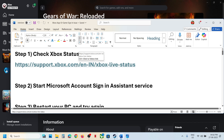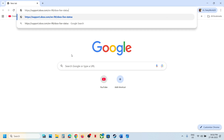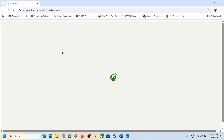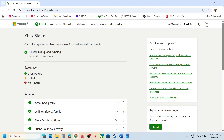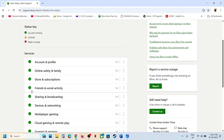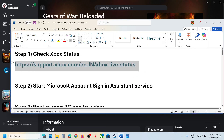The first step is to check Xbox status. You can visit the link provided in the video description. On this page you can check if there is any kind of outage from Microsoft's side. You will see if all the services are up and running. If there is any limited or major outage, that means there is an outage from Microsoft's site and we have to wait. But if all the services are up and running and still you are facing the problem, then please follow the steps.